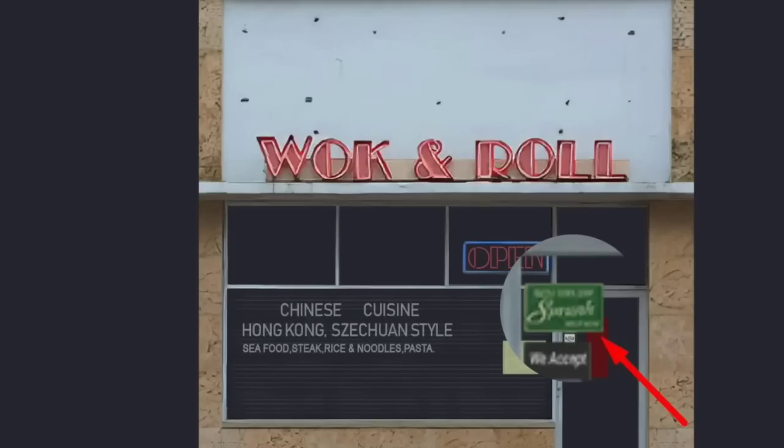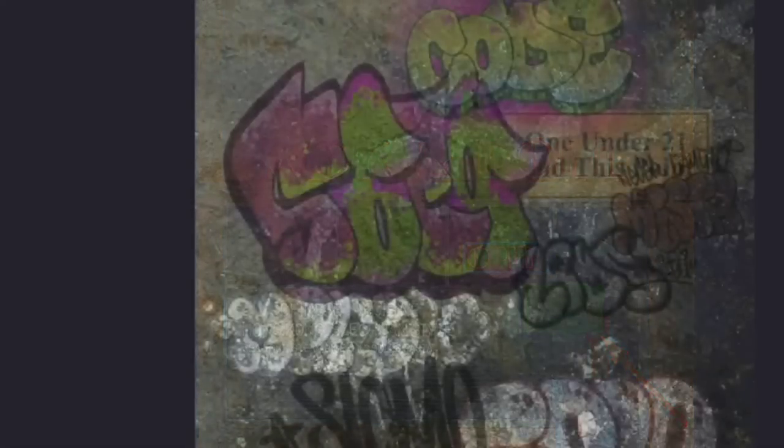Here's another asset — Chinese Cruisin', Hong Kong Sichuan-style seafood, steak, rice, noodle, pasta. 'Wok and Roll is Now Open' — that's a big reference to Vice City Miami because we have tons of those. You also have Sprunk, the soda brand featured in GTA 5, which could be coming to GTA 6 — maybe a Sprunk place or gas station. Then you've got 'Under the 21 of Influence' and gangbanger graffiti on walls, which are also found in the leaks and assets, though not directly connected to GTA 6.